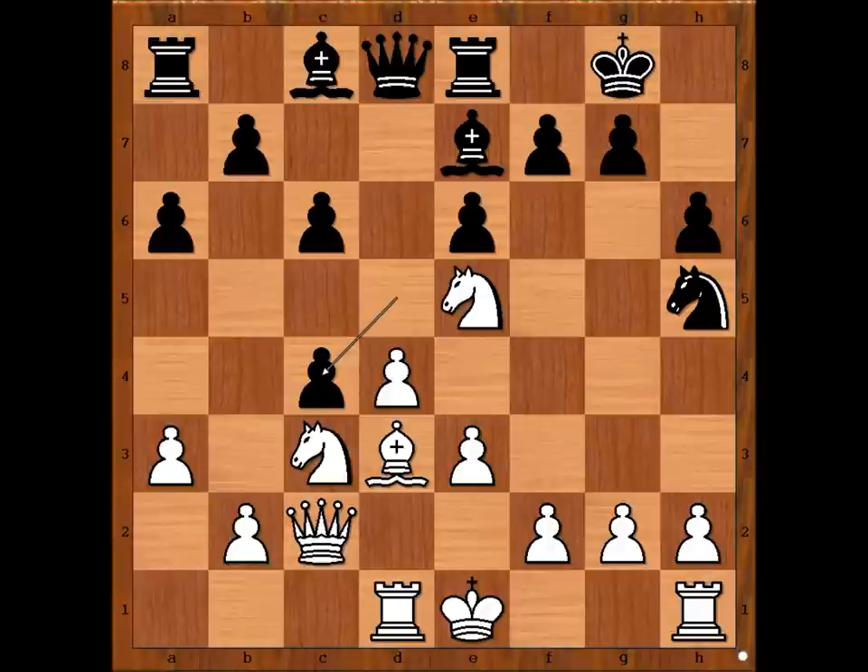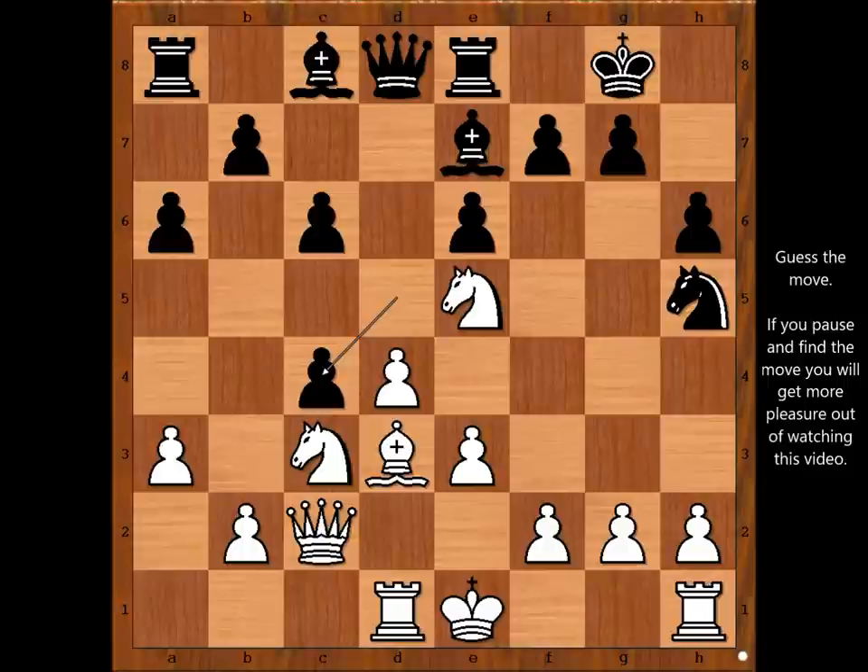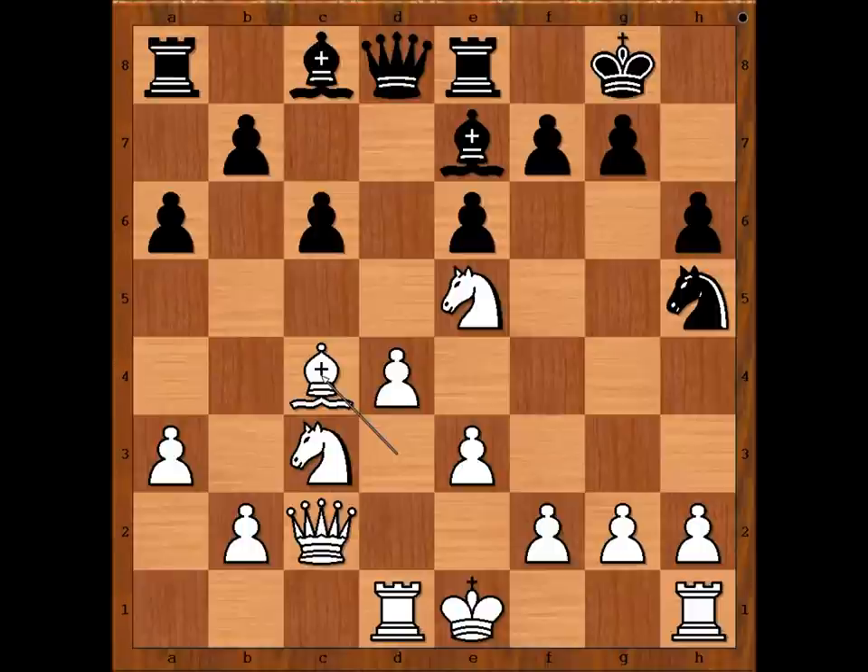White to move. We have reached the most critical position of the game. What would you do? Please pause the video and find the best move for white. Did you find this epic move bishop takes on c4? What a surprise — just kidding. This is not the move.